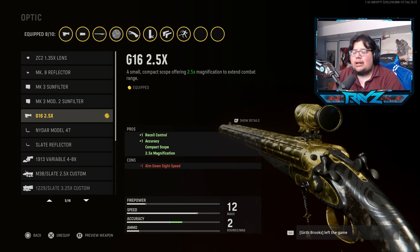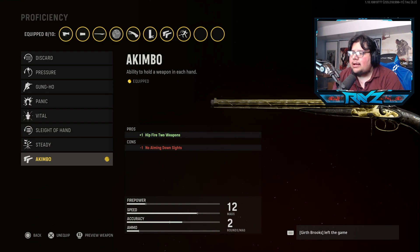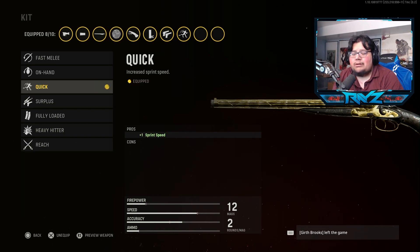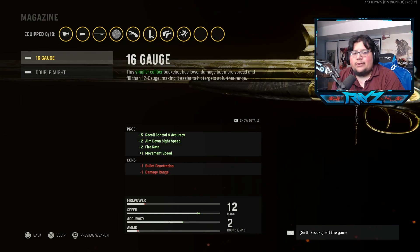For the stock we're going with the Remove Stock — hipfire accuracy, sprint-to-fire speed, movement speed — this helps you kill quickly and hipfire fast, perfect for an akimbo setup. For the proficiency, obviously we're using Akimbo. If you don't like akimbo, Gung-Ho is a great alternative with shotguns. For the kit we're using Quick — it makes you insanely fast. For the rear grip we're going with Pine Tar — recoil control and hipfire accuracy, one of the better ones to use. I barely ever ADS even with a single shotgun, so this is just what I prefer.